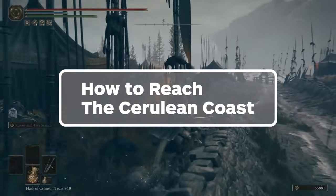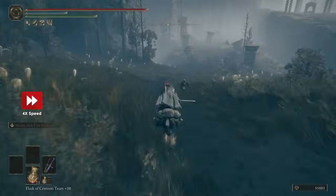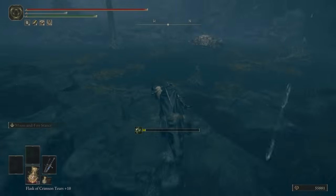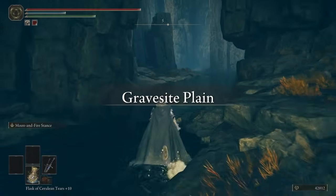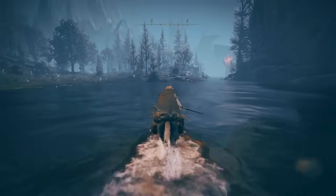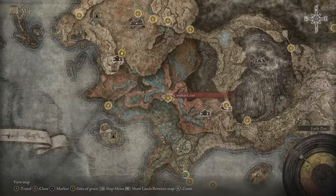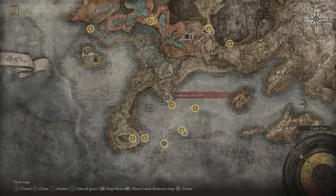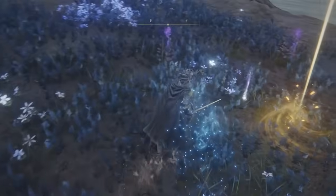Scardew Tree Fragment number 11 is found in the Cerulean Coast. Start from the Castle Front Site of Grace, then proceed south-east past the battling enemies down the hill. Keep travelling downhill until you reach a pond with crabs, then turn south and ride past this Miranda Bloom. Get to the nearby Grace, then ride out into Elak River. Follow the water downstream and carefully descend alongside the waterfalls. Once you descend the last waterfall you'll see a Furnace Golem in the distance — just past it is the entrance to the Cerulean Coast. Head straight south, past the lakes and some potential dragon attacks, and follow the path as it curves left along the coast. You'll soon see the Scardew Tree Fragment at the end of the path, marked by the cross by the Cerulean Coast Cross Site of Grace.